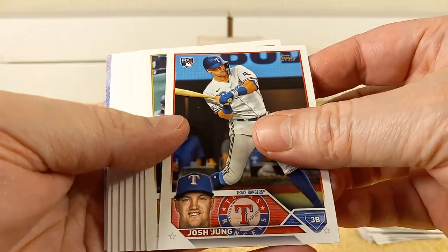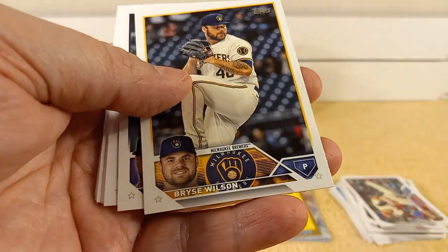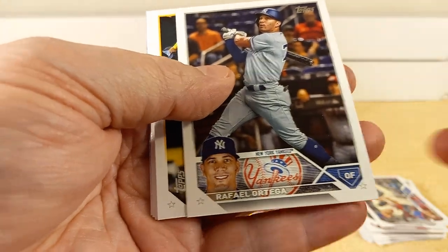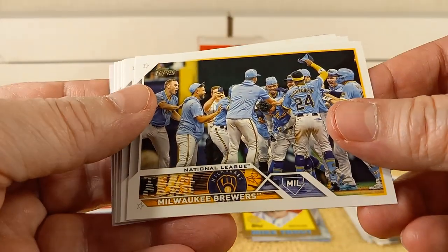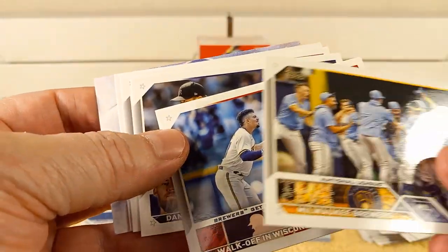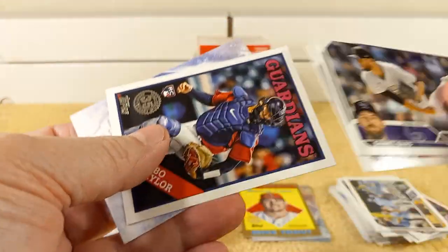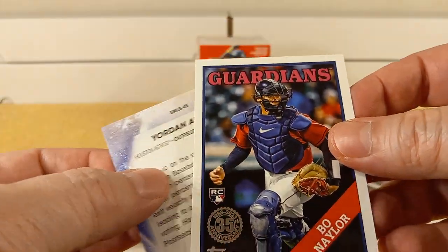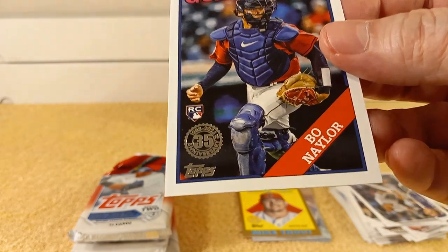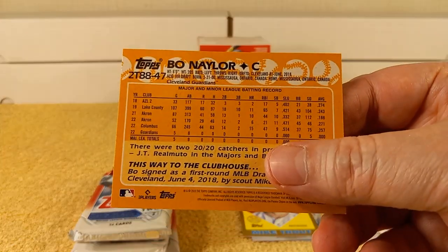Josh Young rookie card. Isabel McCarthy Gomez. Bryce Wilson, Diaz, Dakota Hudson, Rafael Ortega. We got the Brewers — walk off in Wisconsin, must be the Brewers. Back-to-back Brewers cards. Daniel Bard, Alec Thomas. Future Star card, and then Bo Naylor. 1988 replica rookie card — good old mass-produced orange back. Yordan Alvarez.